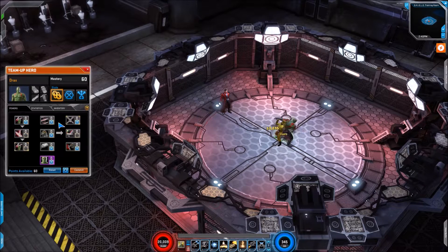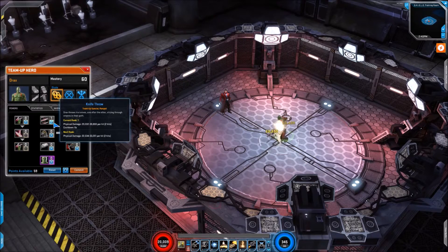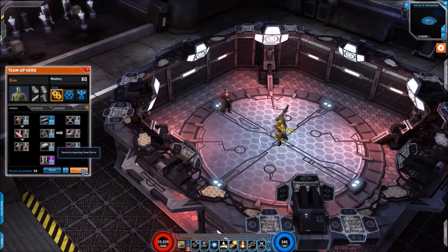You will notice that most of these skills do look fairly basic. We now move on to Knife Throw, which is physical damage with a 6 second cooldown. I possibly even missed it, it's that simple to be honest. There we go, that was it there I believe. Pretty vanilla skill, a bit disappointing overall.